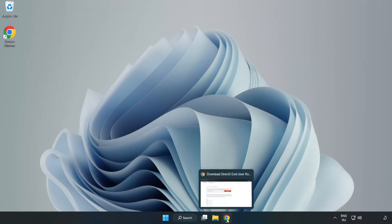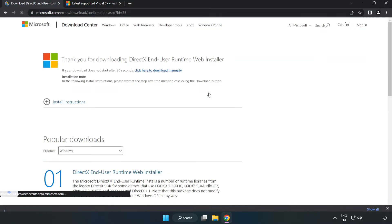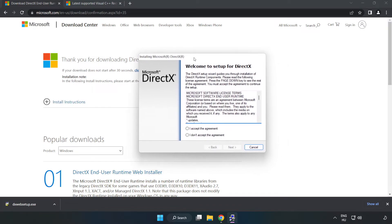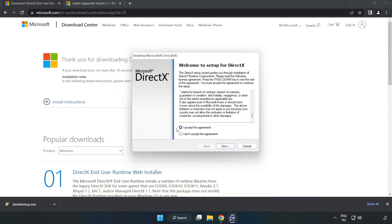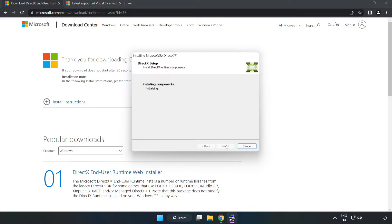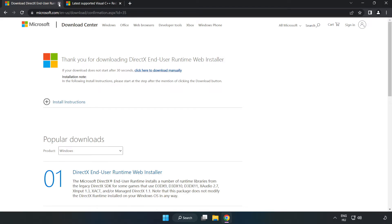Open your internet browser and go to the DirectX website — link in the description. Click Download, then install the downloaded file. Click 'I Accept the Agreement', click Next, uncheck 'Install the Bing Bar', click Next, and once installation is complete, click Finish. Close the DirectX website.